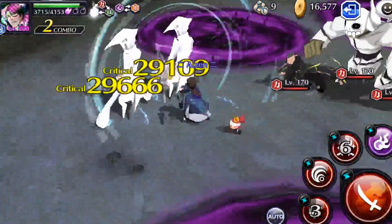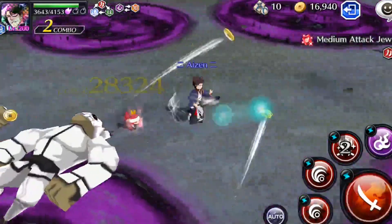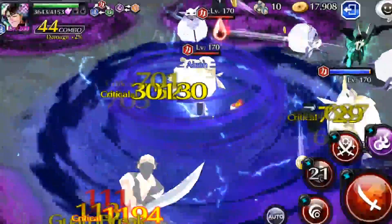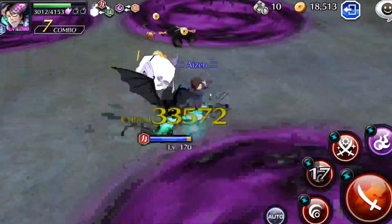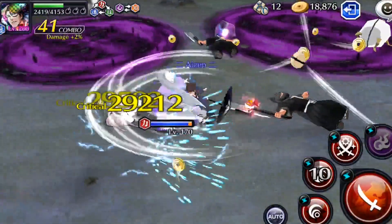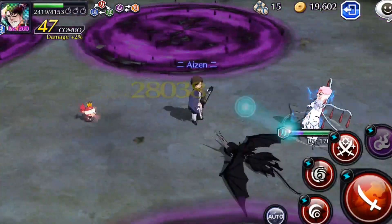I did save my ulti for the last room because the two bosses at the end are very annoying to deal with since their ultimate attacks have a wide area range. The ulti stuns both of them and gives me enough time to kill both of them completely.